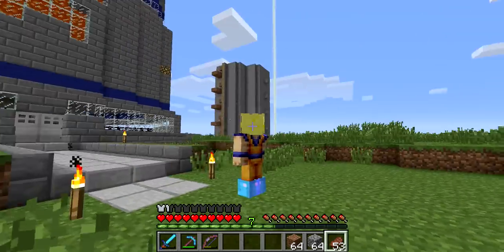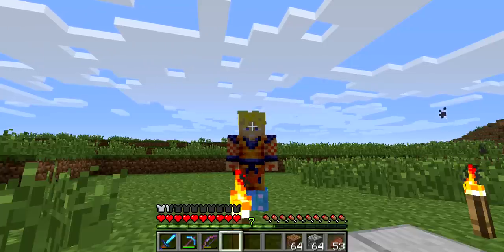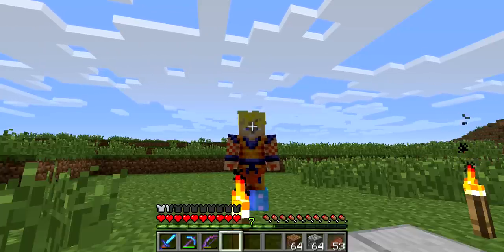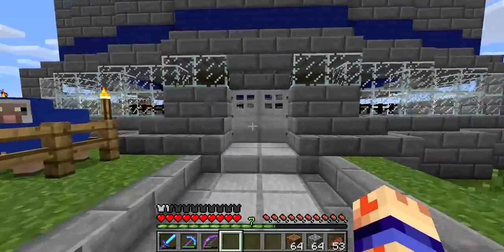That's my main home, that's the spawning pads, and this is me. I'm a Super Saiyan. There's all my blue sheep that I use to make the blue stripes.